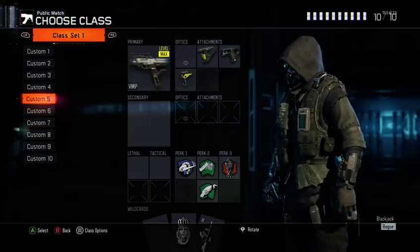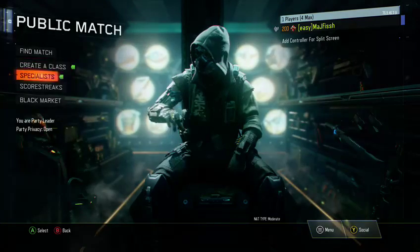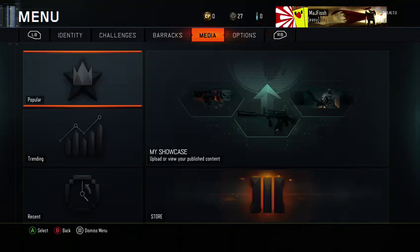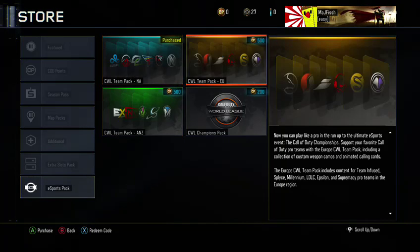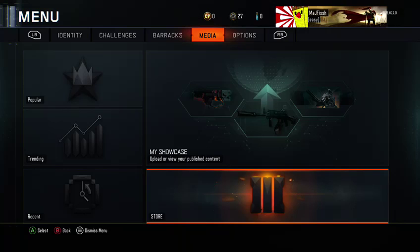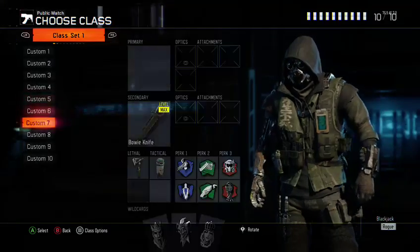Hey guys, MoshVish here, back with another video. Yesterday they added new camos for the eSports — they have the CWL Europe team, all teams for that, then the North America, and I believe Australia. I forgot what that region was.